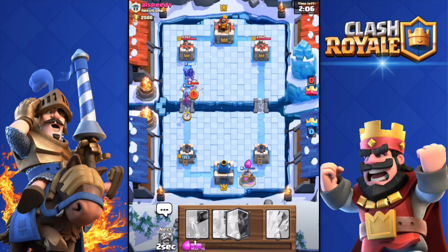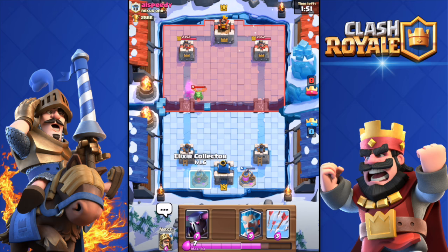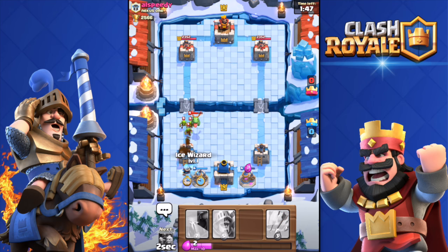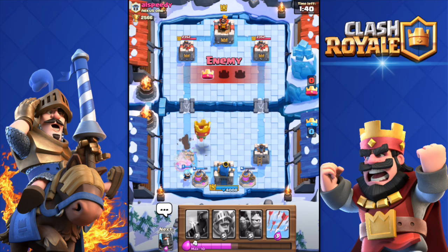Mini push over there with the dark prince and the ice wizard. He has a valkyrie again — holy crap, how did he cycle through all his cards that fast? Again, this deck is super expensive and you just want to get to double elixir. That's what you do, just play it slow, try not to lose within the first two minutes. Just lost one tower, but it's okay — just look at the combos.